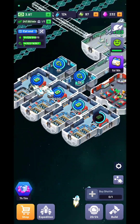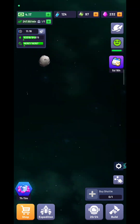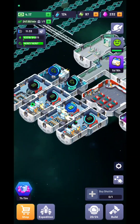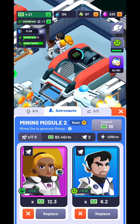You're in space — Idle Space Station. You're going to collect a lot of cash by mining different kinds of planets. You'll have a lot of ships that go and mine different planets, bring back different minerals, you sell those minerals, and then you do a lot of upgrades.